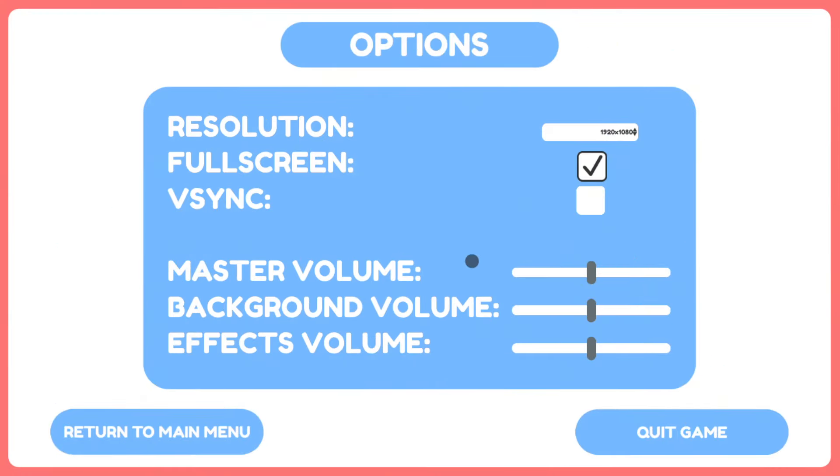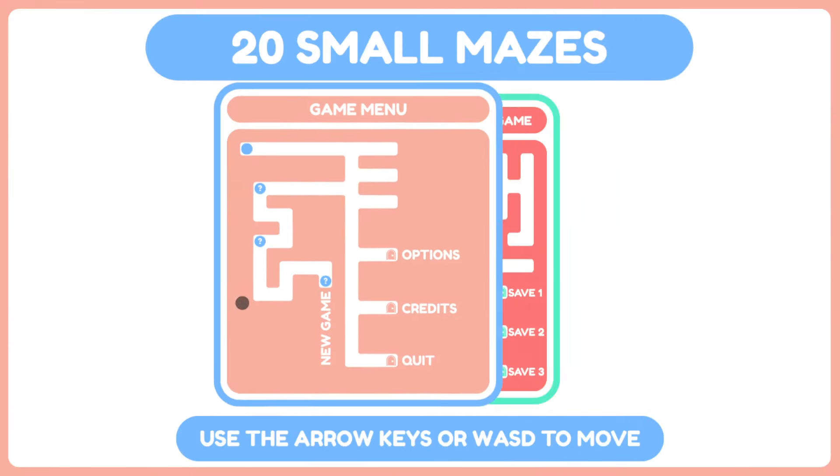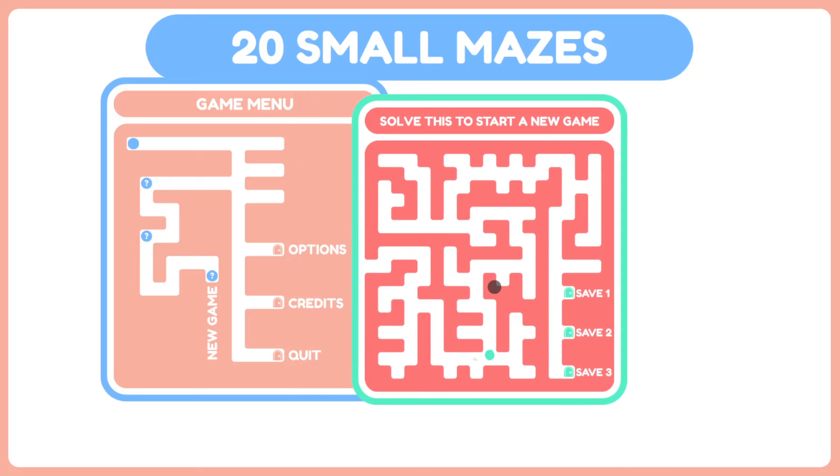Options. Full screen. Master volume. Oh, bummer. And it reset when I left options. That's unfortunate. Oh well. Enough futzing around.